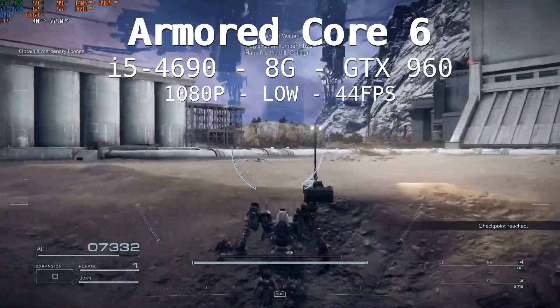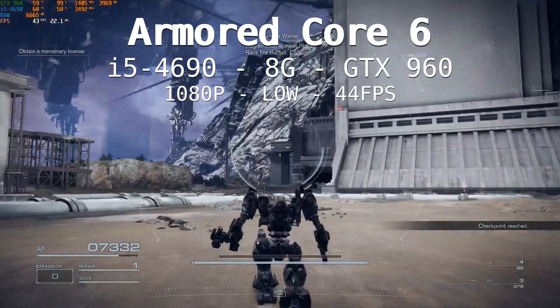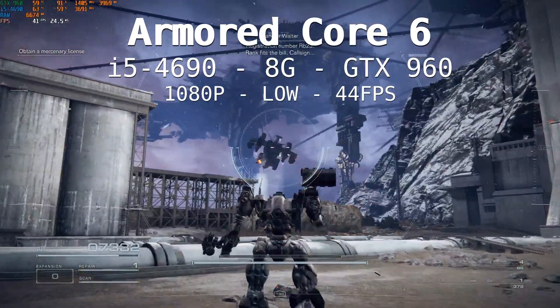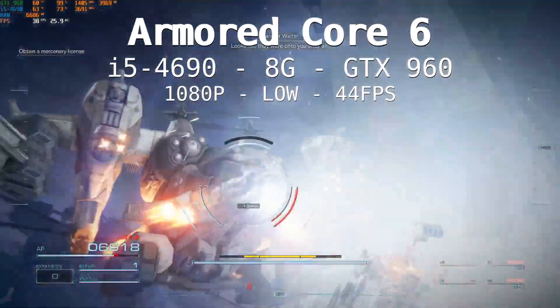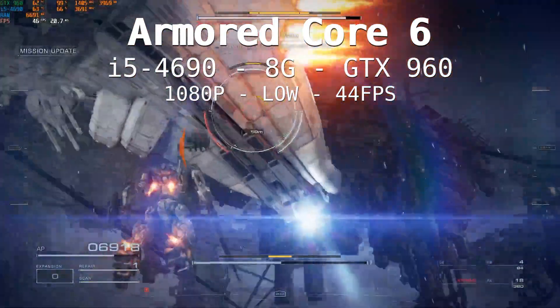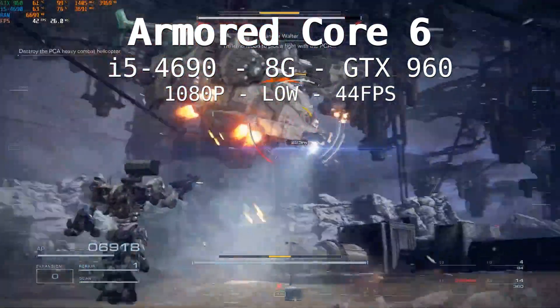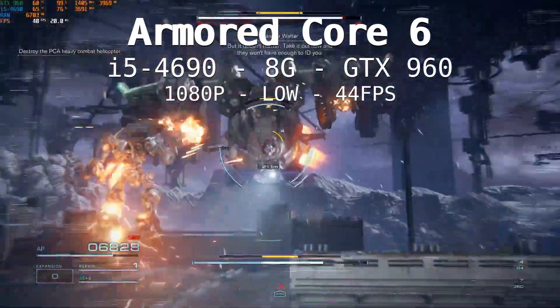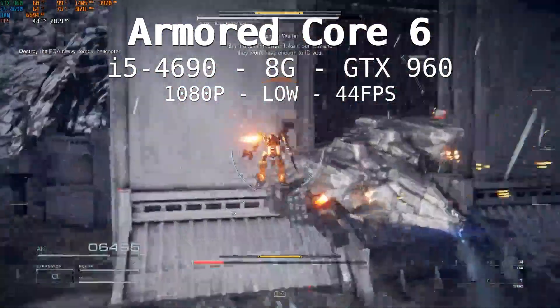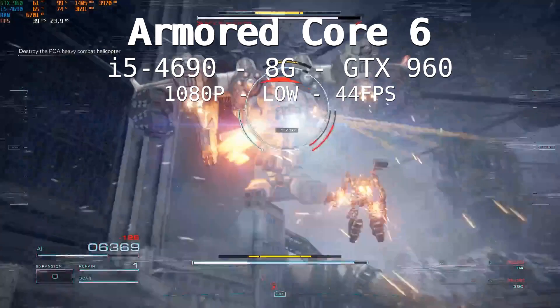Let's quickly check what it looks like at 1080p with that current setup, still everything on low settings. We're reaching an average of 44 fps — still highly playable from my point of view. We get highs in the 52s and lows reaching 34. So it's again highly playable if your goal is not 60 fps but just to play the game, and you can do it at 1080p. The GPU is pegged at 99% and the memory is at its maximum.